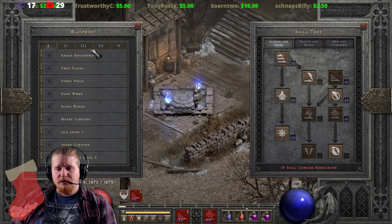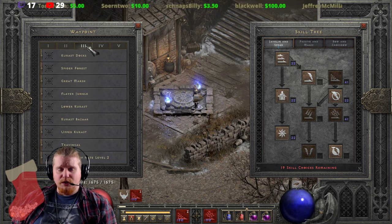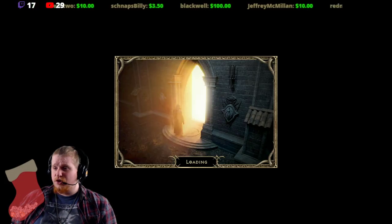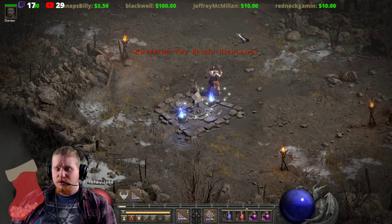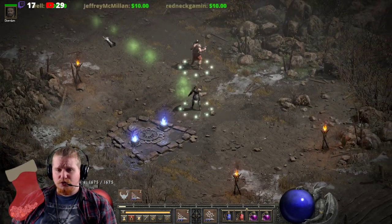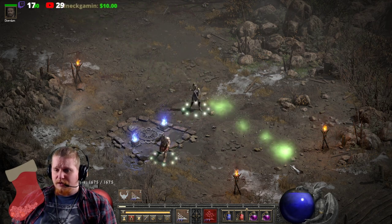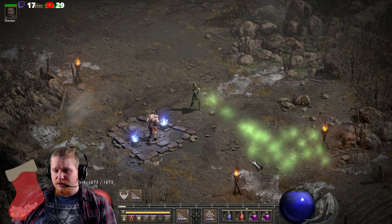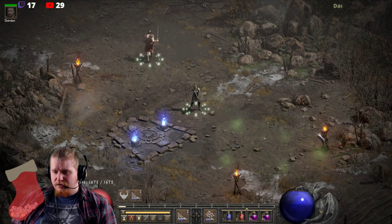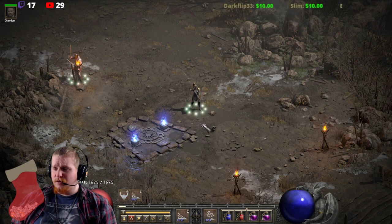So what are Poison Javelin and Plague Javelin? They are javelins that you can toss that dish out poison damage. However, the two have different effects. One of them is a straight attack, and the other one is a cloud — it actually sort of exhumes out from the cloud. But there are more differences than just that.